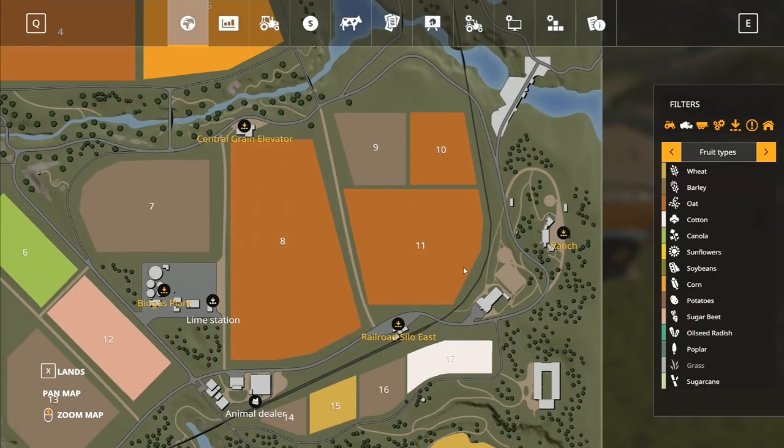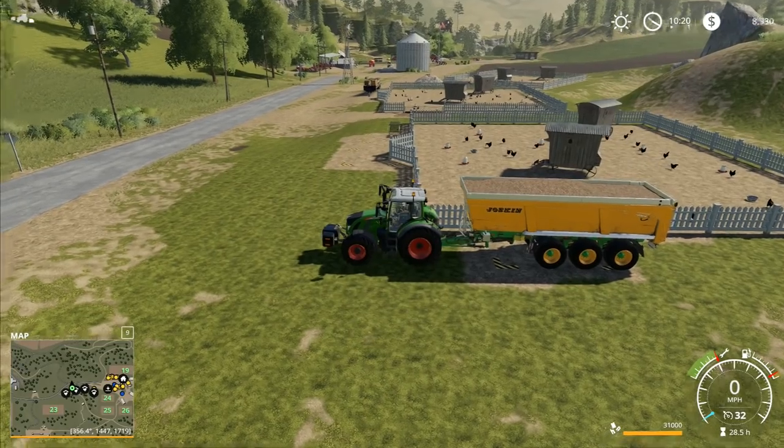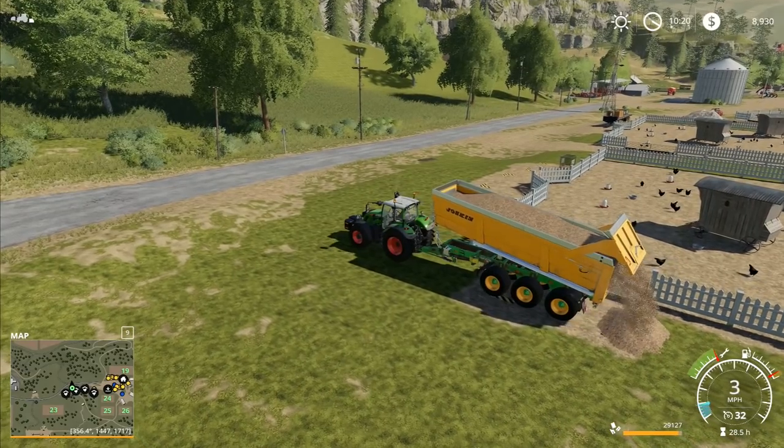I did say about turning this into one great big field, which some people liked, but most of you suggested I should do this as two separate fields — keep the track in between, enlarge field eight a little bit out to the boundaries, but run it as two separate fields. That's our end game. We want to buy those, do at least one full harvest off of those two fields with machinery that we own, then we'll look at moving on to a new map.